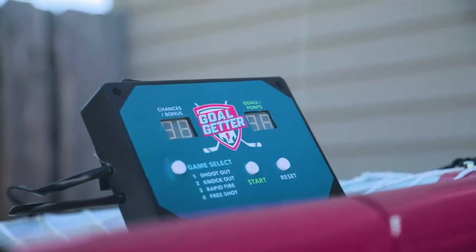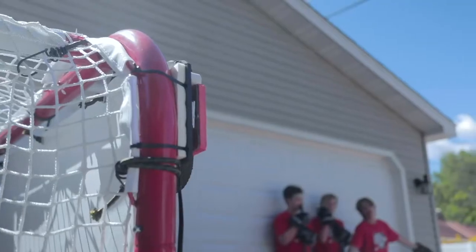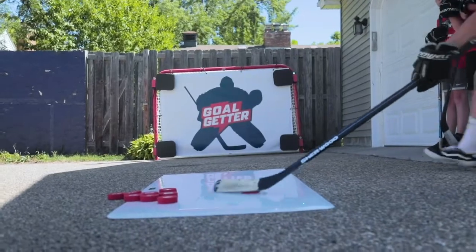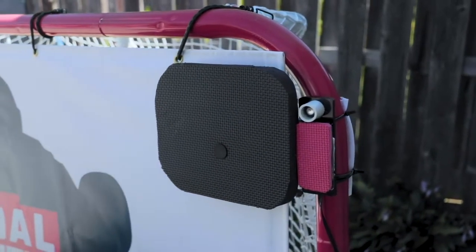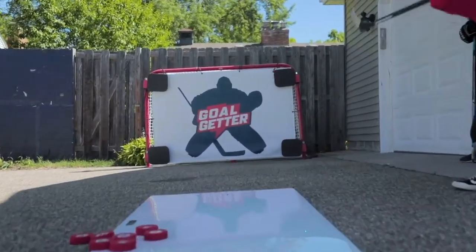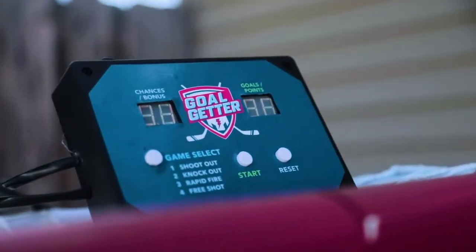The control box allows players to select a game mode and track scoring data from targets based on game selection. Ultra-bright LED lights are used to signal the player's active scoring opportunities, while high-impact durable foam targets with reliable sensors accurately track goals. When a player's shot hits the target, the signal communicates back to the control box and scores accordingly with the game mode selected.